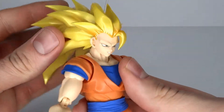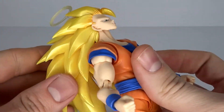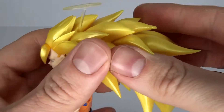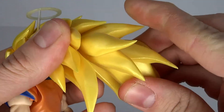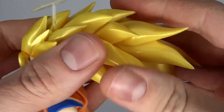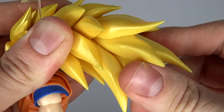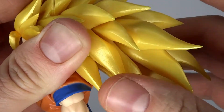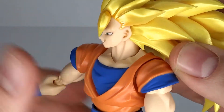Now let's have a look at the articulation. The head is on a ball joint and you can move it forward and back a lot — because you have all this room behind with the hair, that's where the hair really helps. The hair itself — you can rotate it around quite a lot actually. It's somewhat softer material, not super soft, but it is spiky so be aware. It seems to be on small ball joints — there are about three connection points — and then one more up top.